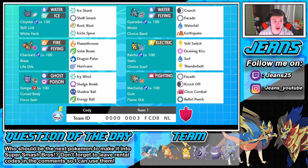Moving on to Charizard with Blaze and Life Orb — Life Orb boosts our damage a little but we take some chip. Running a normal moveset with Flamethrower, Solar Beam, Dragon Pulse, and Hurricane, just a typical Charizard set. Then we got Gengar — everyone loves Gengar, he's just a beast. I've been using him in singles lately, rocking Focus Sash and Cursed Body with Icy Wind, Sludge Bomb, Shadow Ball, and Energy Ball.